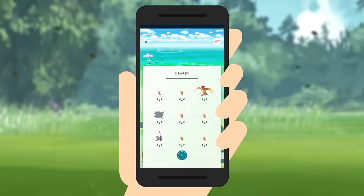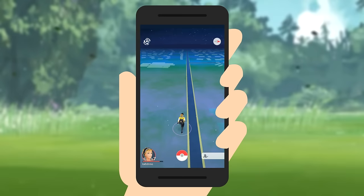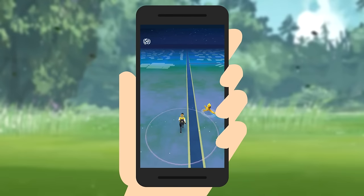Tap the tab in the bottom right corner to see nearby Pokemon. The distance is shown by the number of footprints under each Pokemon. Zero means you're practically on top of it, while three means it's far away. The idea is to walk around and use the footprints to help you find the Pokemon. Once you're close enough, your phone will vibrate and the Pokemon will appear on the map.